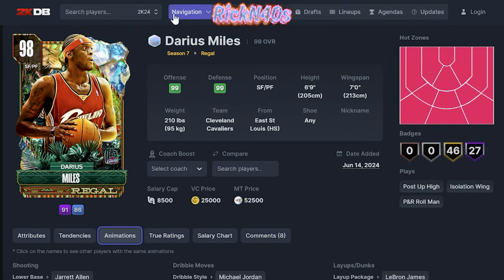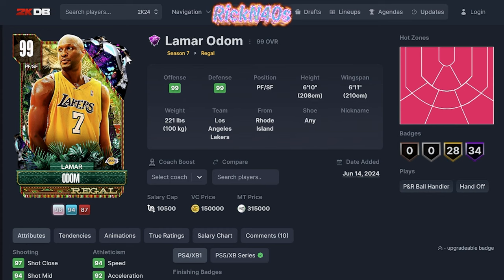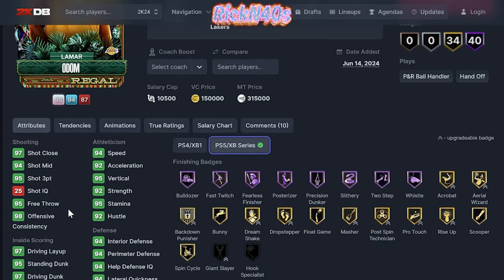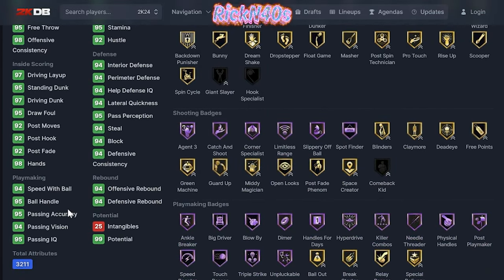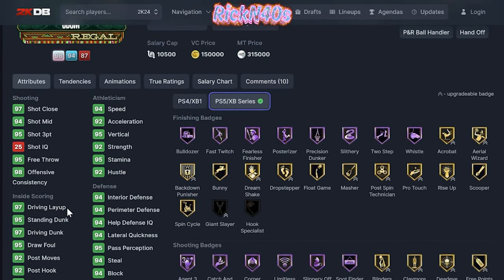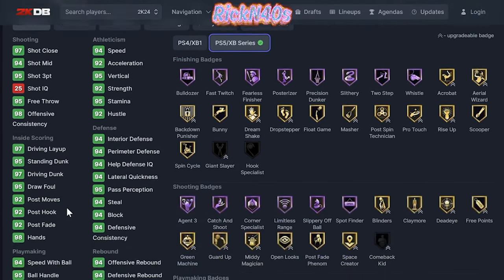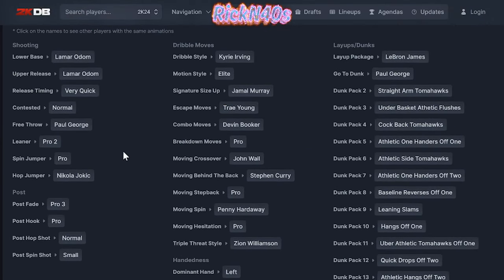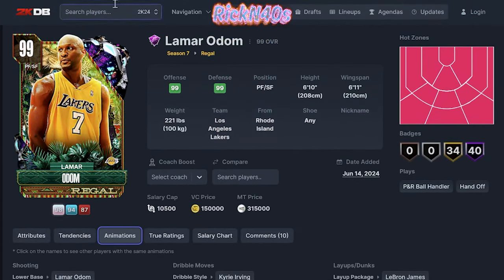52,000 to get that joint. Lamar Odom — did they do him right? 315,000 to get him. We got to go see what that lock-in set is talking about. We might need to get a lock-in on this. We might want to see if we can get that GOAT James — 95 three-point shot, big bro looking all right. Trae Young Escape. So they're throwing Trae Young Escape around — it's just regular at this point. Pro step back. 40 Hall of Fame badges, 34 gold ones.